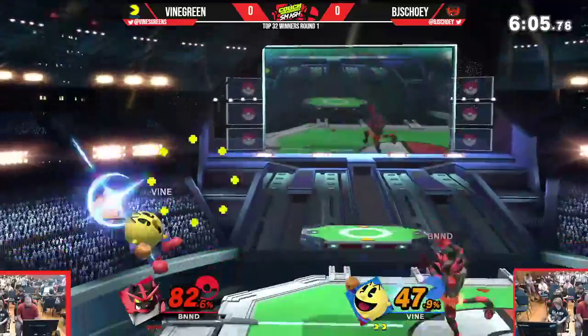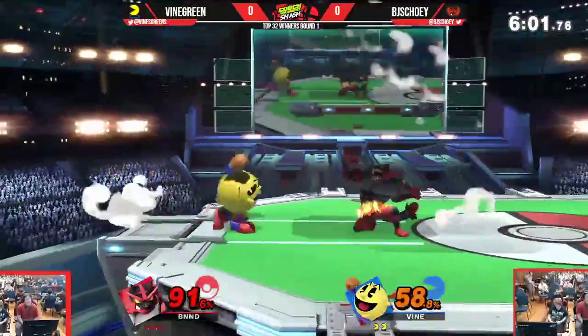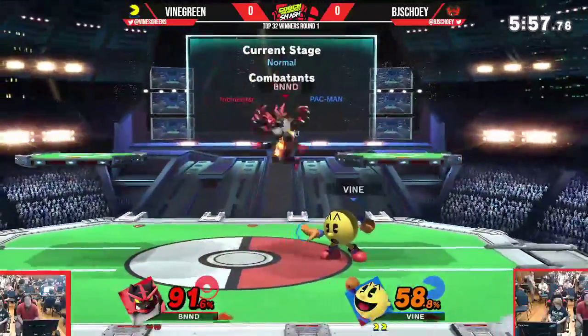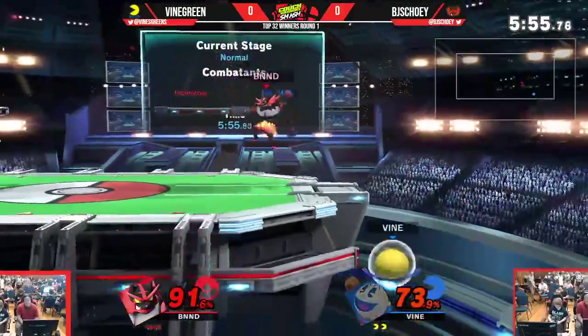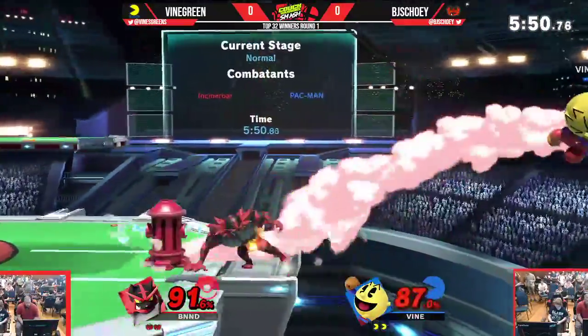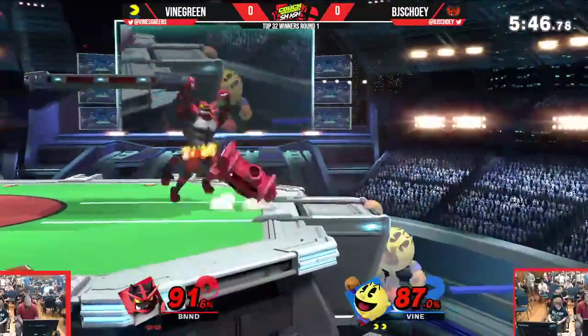At ledge, gets the up throw, doesn't really get too much of a follow-up off it. Dash attack crossing up — Incineroar unable to get anything, no punish there. Pac-Man at ledge, quite content to just chill there, get up, throw his projectiles. Doesn't really need to take back stage control.